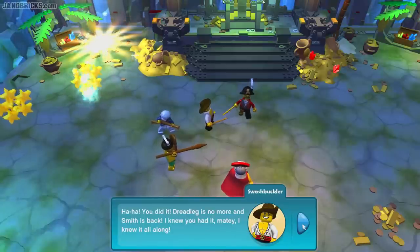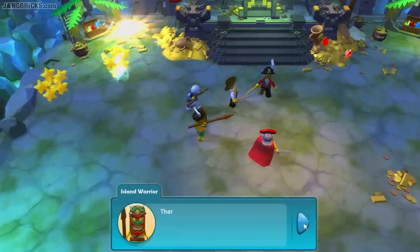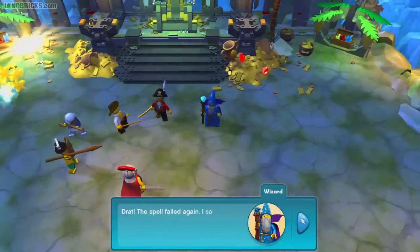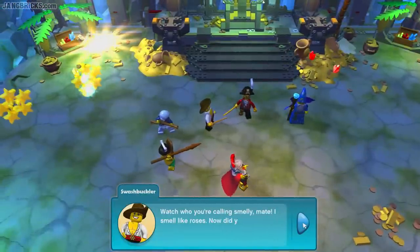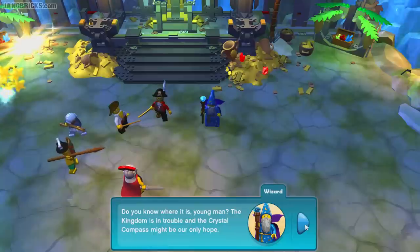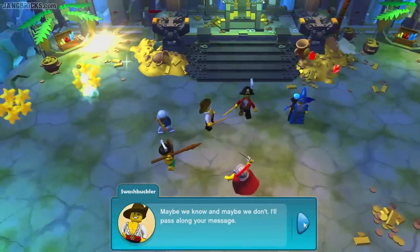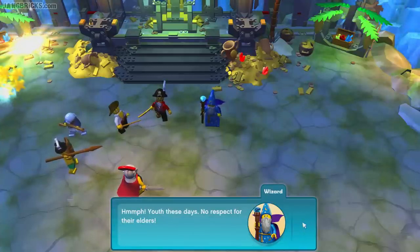I knew you had it, matey — I knew it all along. And look at all this treasure! Every good adventure ends with a bit of treasure — there might even be enough here to pay back all your debts, swashbuckler. The spell failed again. I seek the bearer of the crystal compass, not a den of smelly pirates. Hey, what are you calling smelly, mate? I smell like roses. Now, did you say crystal compass? Do you know where it is, young man? The kingdom is in trouble and the crystal compass might be our only hope. Maybe we know, and maybe we don't — I'll pass along your message. Youth these days — no respect for their elders.